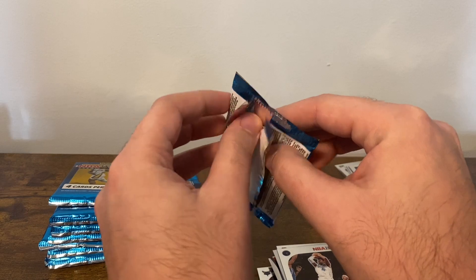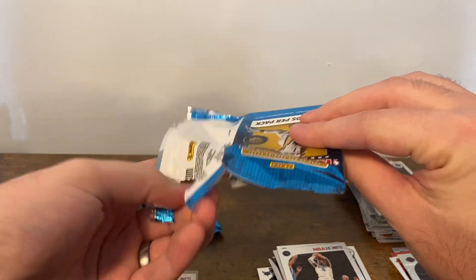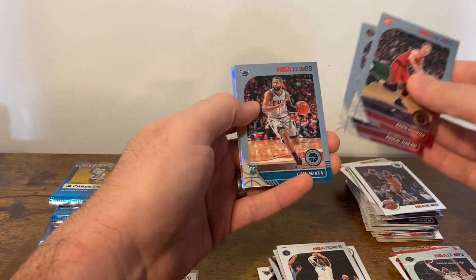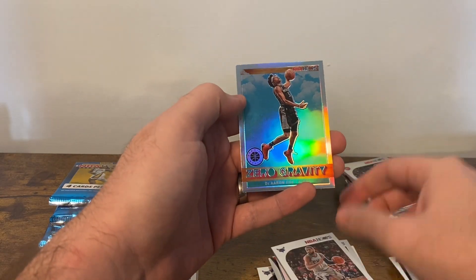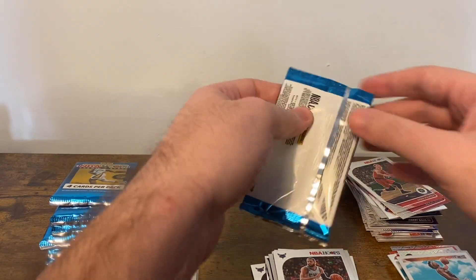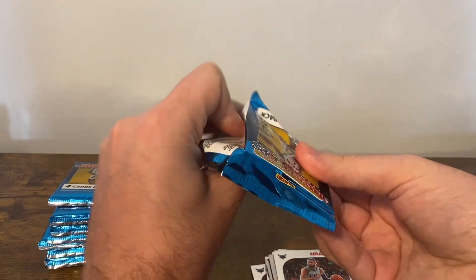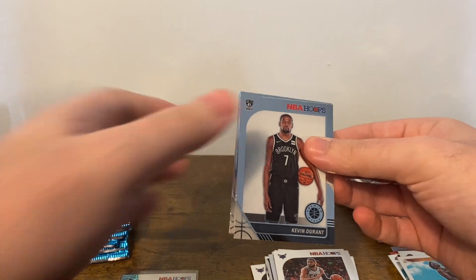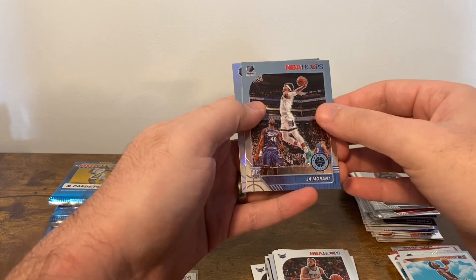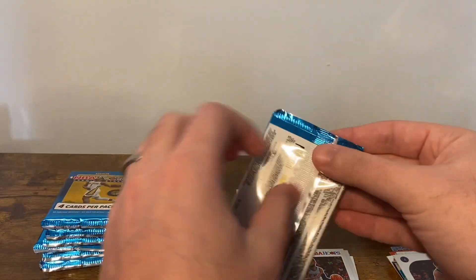Not worried about that print line as much as I am the Luka one, because the Luka one is probably worth decent money. Kevin Huerter, Pascal Siakam, Cody Martin, and a Silver De'Aaron Fox Zero Gravity — I don't think I've seen one of those yet; I've only seen the blue and red, maybe a green. Last pack from the second box: KD, Evan Fournier — Ja, there we go, got a nice Ja — and Malik Beasley Silver. We're picking up, getting some of those bigger names.